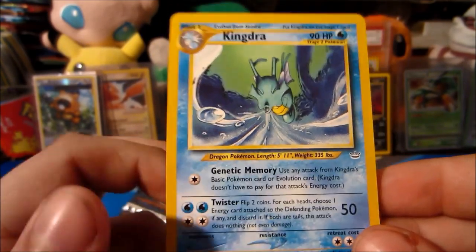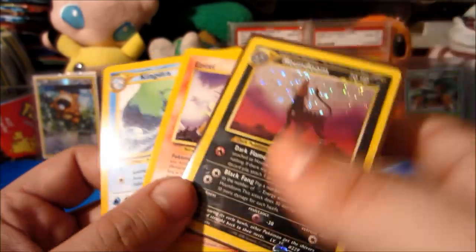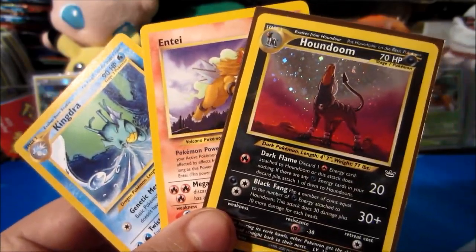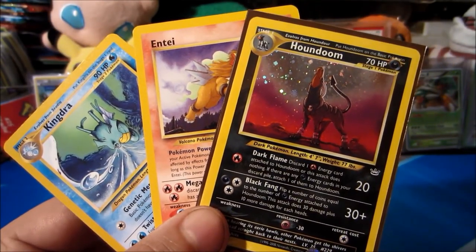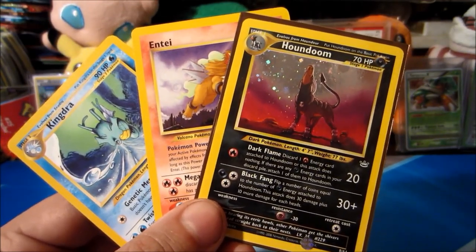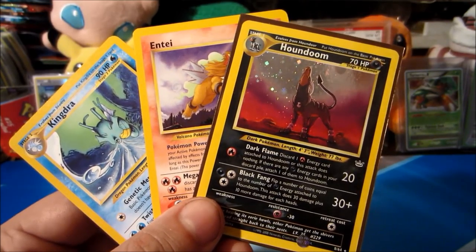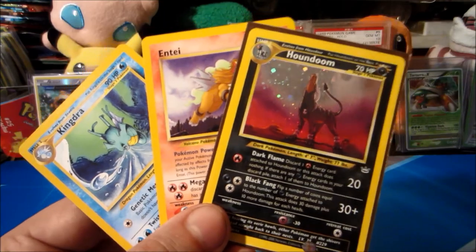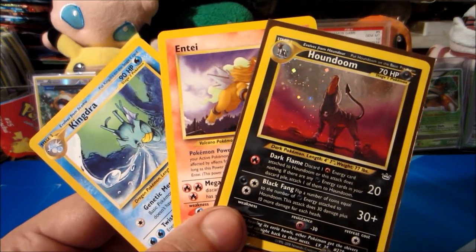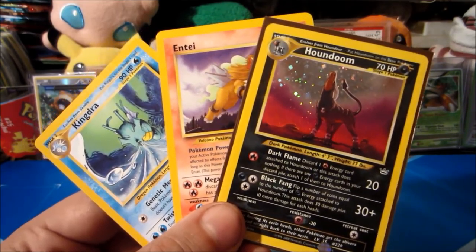Awesome Kingdra — looks like he's sneezing out a Hydro Pump right there. It seems to be a theme — we got an Octillery in this set that also looks like he's sneezing out a Hydro Pump. Bottom line is we got some pretty awesome pulls — beautiful rares — and of course this absolutely phenomenal Houndoom holo, one of my favorite holos from this set, period. We still have three more big beautiful packs to go!